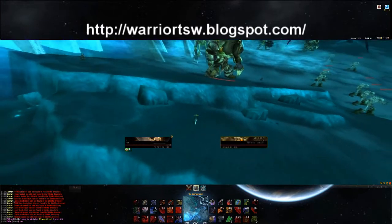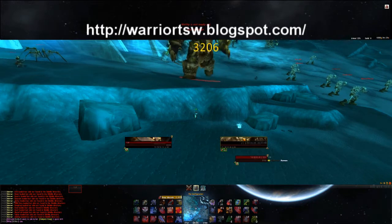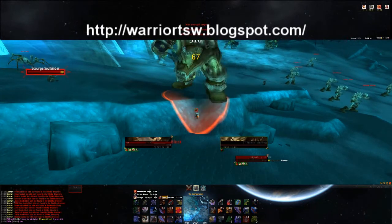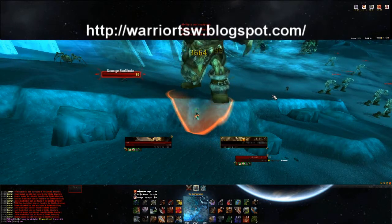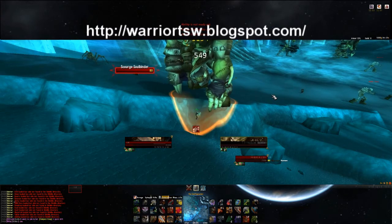Take this elite guy here. I'm going to pull him with heroic throw. I don't use blood rage because I expect it to be a long fight and that 5% HP will come in handy. I can just wait a couple seconds until I get the rage that I would get for my blood rage.